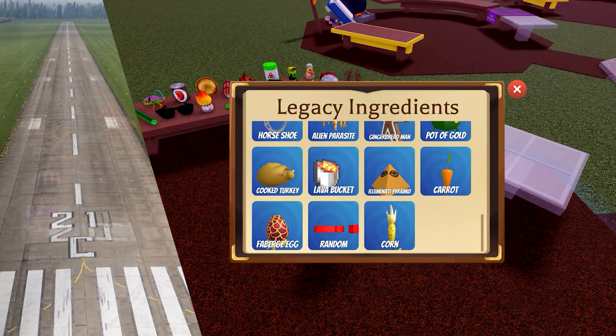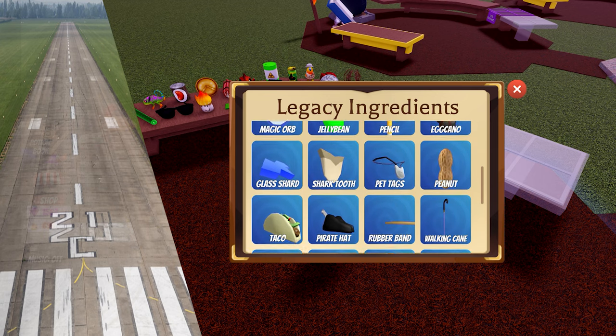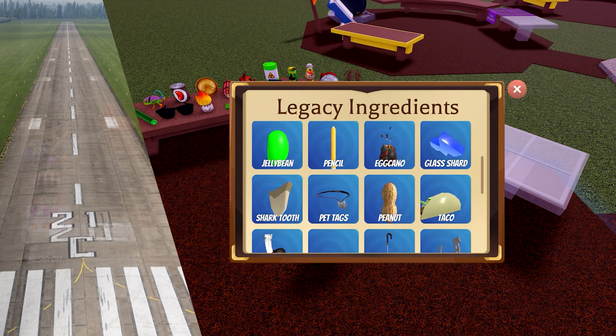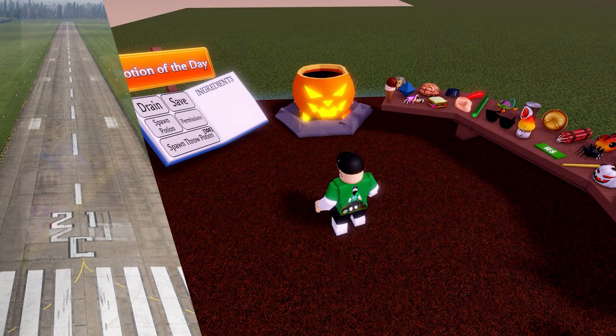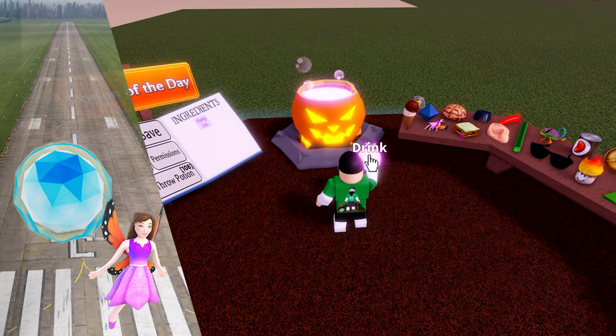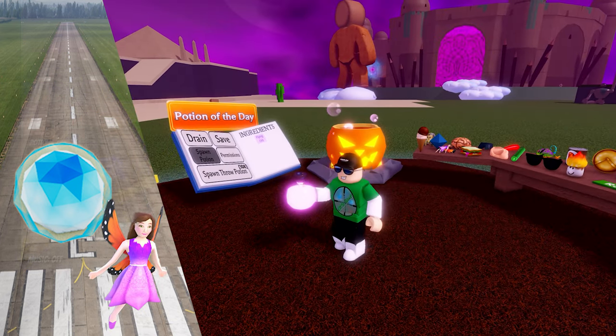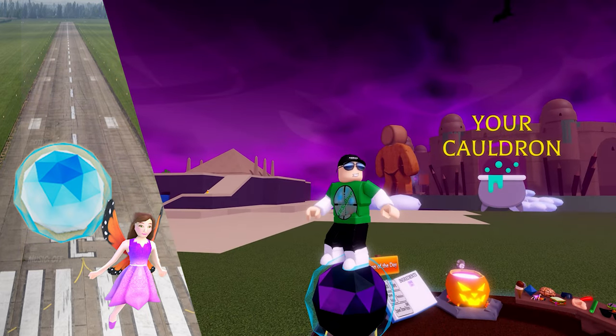Or how about flying around while standing on a blue orb? Cool, huh? Get the magic orb and add a fairy, and your wish is granted. Due to the current color of the sky, the orb looks purple.